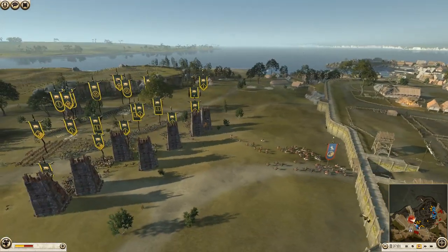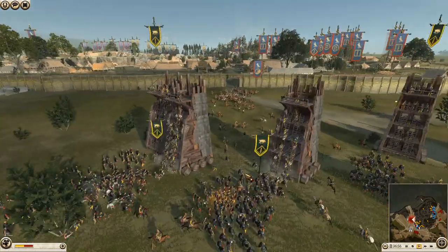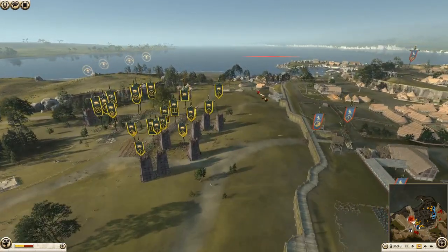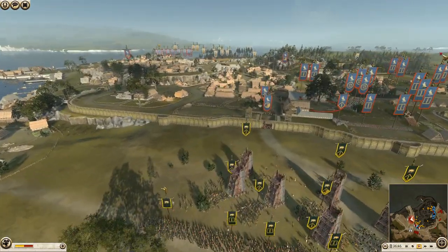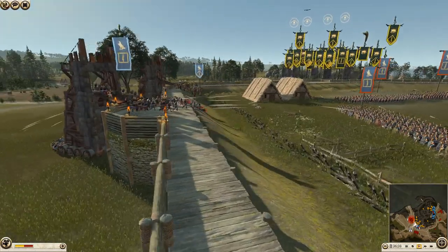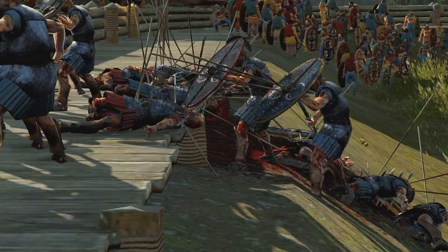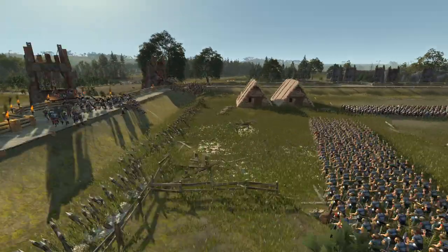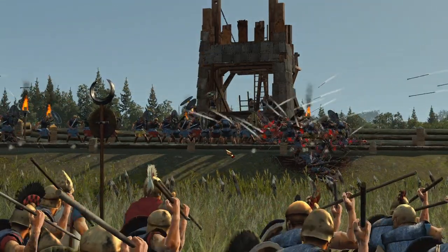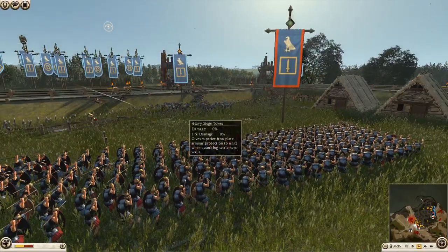They run back inside, barely taking any losses - about two or three. The Egyptian player is being greedy - you need to be careful, the cavalry will run out of purpose once the attackers are inside the wall. I'd certainly run it out and then maybe run it around the back somewhere to ambush some archers. The attacking Egyptian player is already on the walls and has already lost a lot of troops, being javelin'd to death.